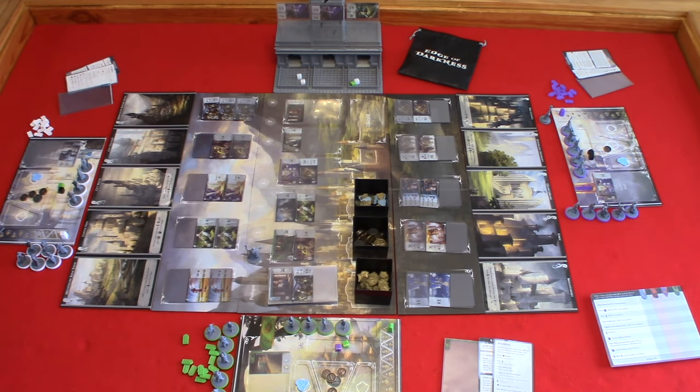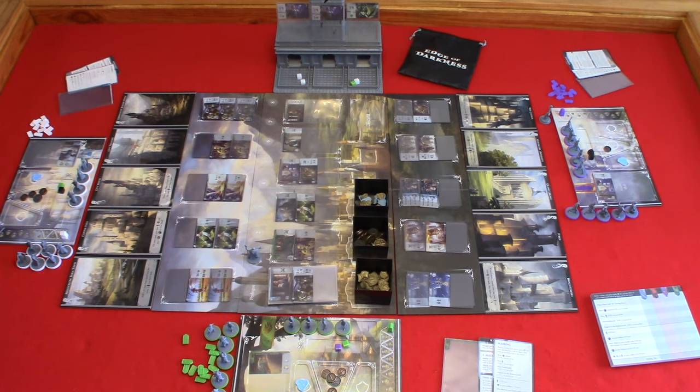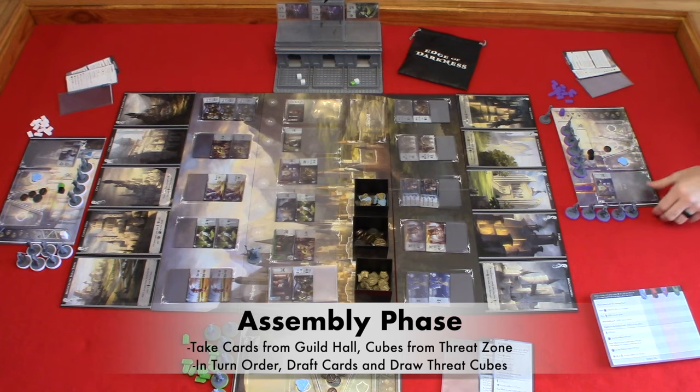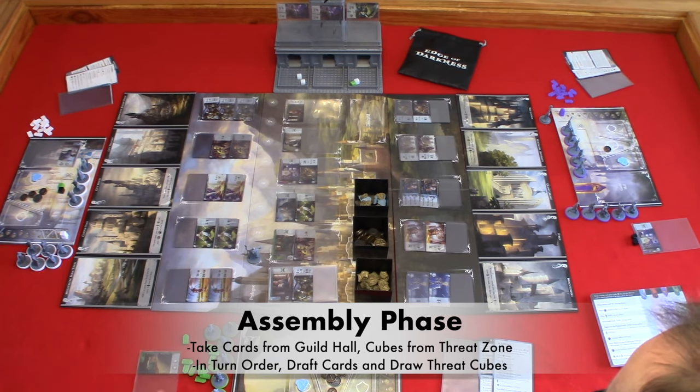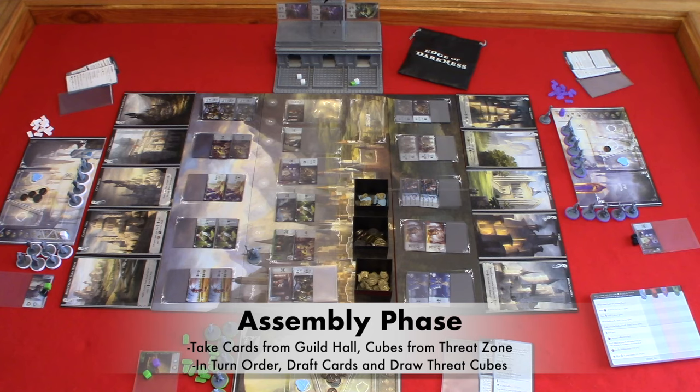Step six: shuffle the discard pile and place them on the deck location, referred to as in the street. Step seven: place the top five cards in the street next to the deck, then advance the round marker. Rounds consist of two phases: the assembly phase and the action phase. In the assembly phase, you're going to take all of the cards from your guild hall into your hand and collect all of the cubes in your threat zone. Hand size does not matter during this step and you want to place those threat cubes next to your cards. Then in turn order, you are going to draft cards from the street until you have three in your hand. When drafting, you start from the rightmost location in the street, the furthest away from the deck. If you choose to skip a spot when drawing cards, you must pay an influence.